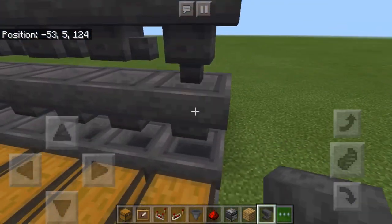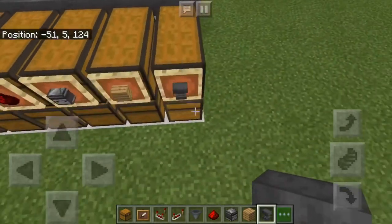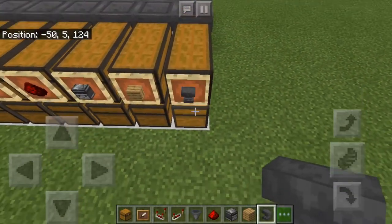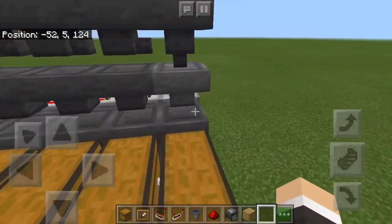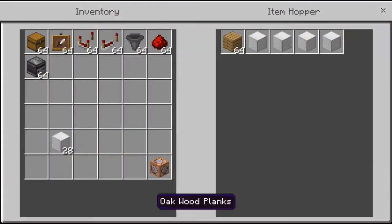Finally, place whatever you want to sort. So right here, I want to sort anvils, so I place a stack of that, and as you see, it's going to go down until it stops completely. We do this with every single item we want to sort.